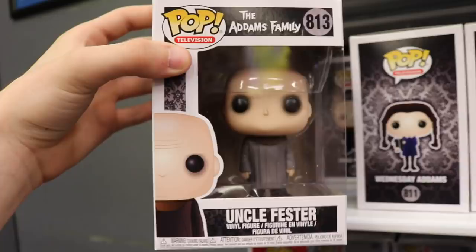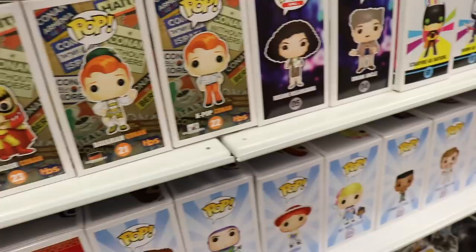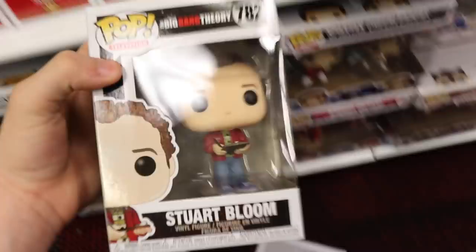They've got Raj Koothrappali and Stuart Bloom. I kind of want to pick up both of these guys actually, because I need them for my set. I'm getting really close to finishing this one as well. We've got more Big Bang Theory ones — and like last time, we never finished it. So I feel like I have to, because if I get these I still have Amy, Bernadette, and Sheldon to get. So I'll probably be picking up these two as well.